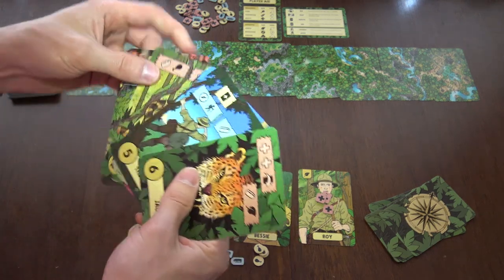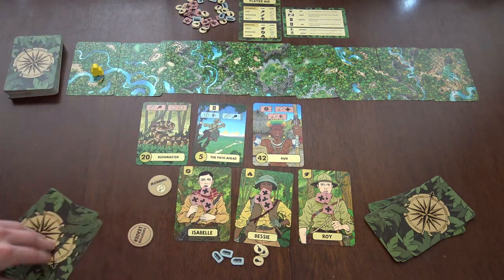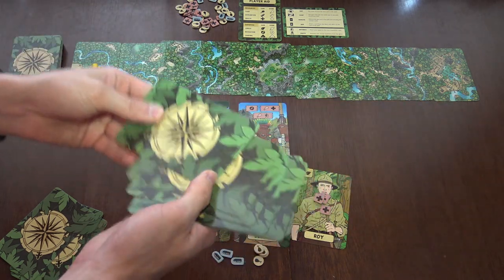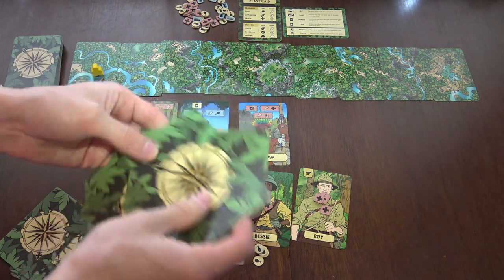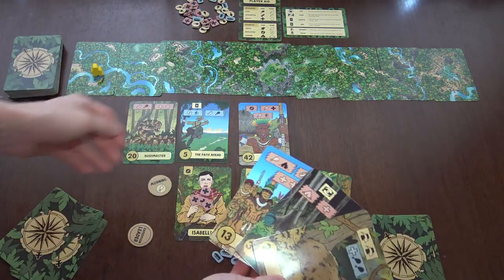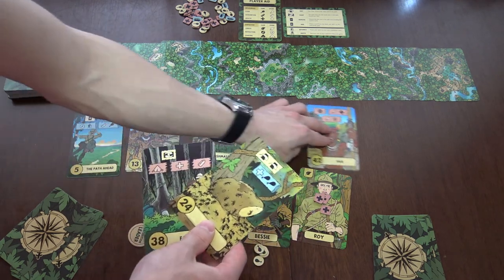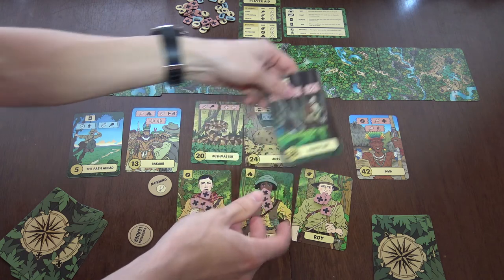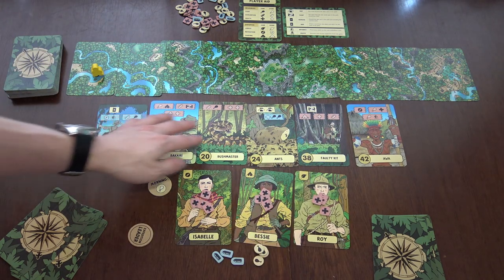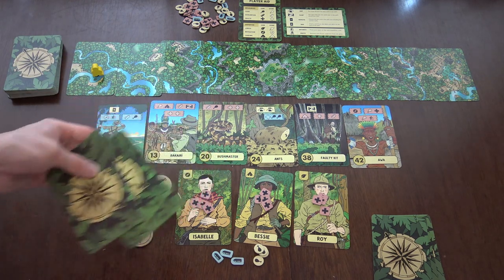Each player plays one card at a time until there are six cards in this jungle path. In the morning the cards go in numerical order — so like that, then 38 and 42. This is your path for the morning, and the other three cards are left for the evening.